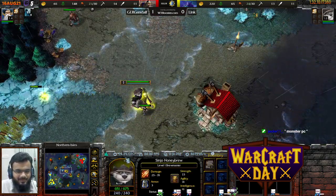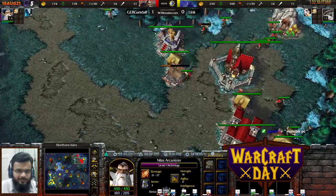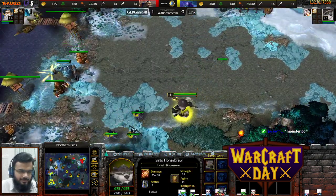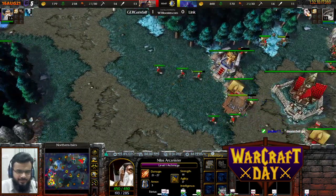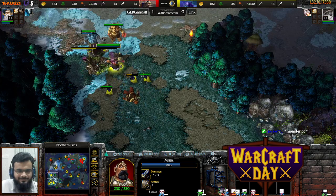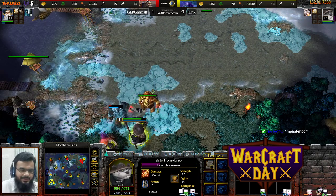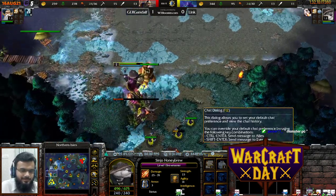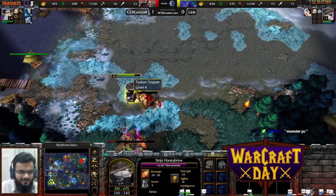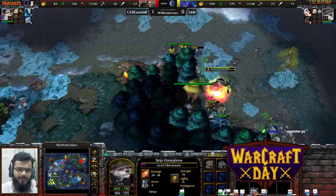Link goes in for the Panda, and a footman has a little melee with the Panda before backing out lightly. Getting good vision of what's going on at GermanGandalf's base. He attempts to begin creeping, but wait — there's an expansion! GermanGandalf went in for an expansion early on, and I'm not sure how this may turn out if Link manages to get the Panda to level three. That's going to be a dangerous scenario — Breath of Fire is just so good. Big mana potion! Into the Panda — he got the passive ability, not Drunken Haze.